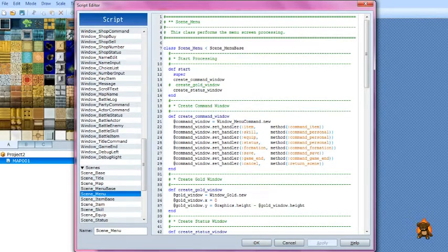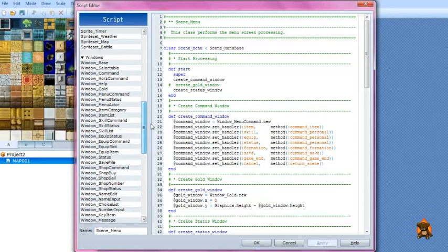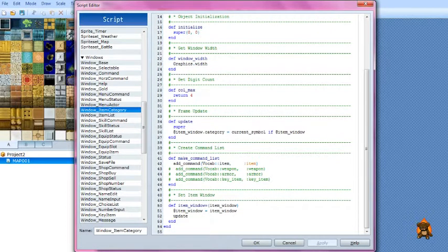With that, the main menu is done, but there's a secondary menu for items. Go to Window Item Category and scroll down until you see lines 38 to 46. If your characters will not be fighting, they won't need weapon or armor, so you can put the number sign next to them. If you have items and key items and don't need the distinction, you don't need the number sign next to key items — I just consider all items key items.